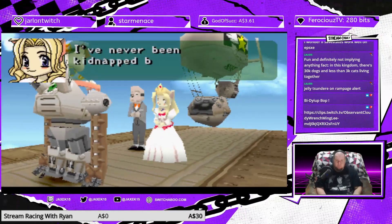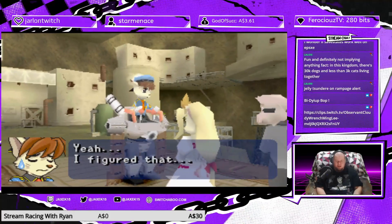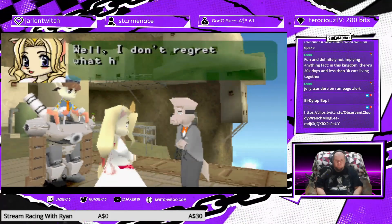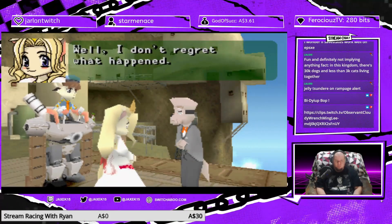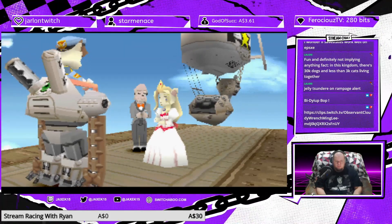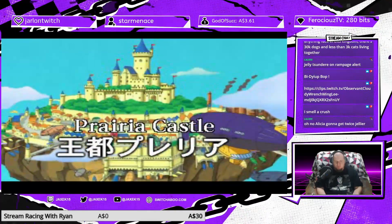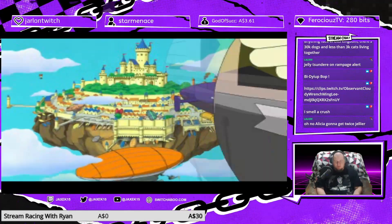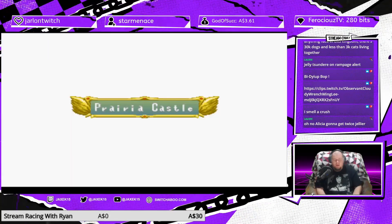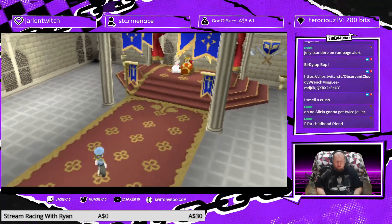I've never been kidnapped before. Don't make a habit out of it like that Peach character. Yeah, I figured that. I don't regret what happened, because I was able to meet Waffle. We found the love interest. Alright, here we go.